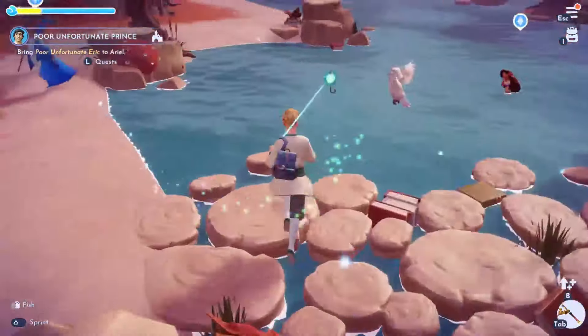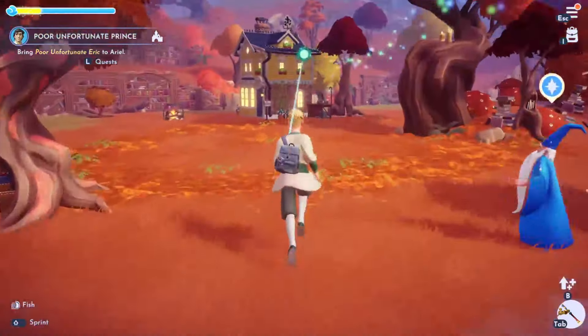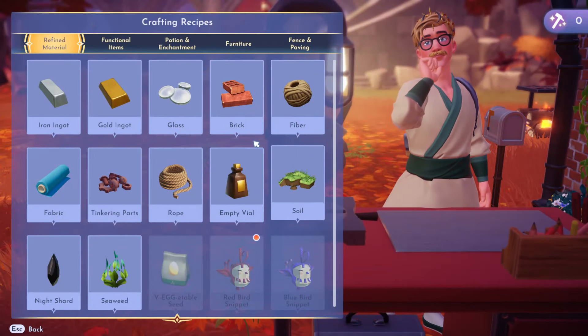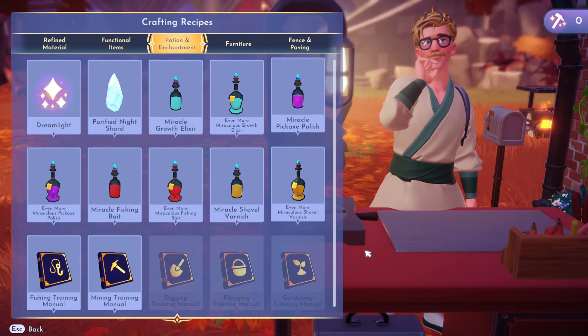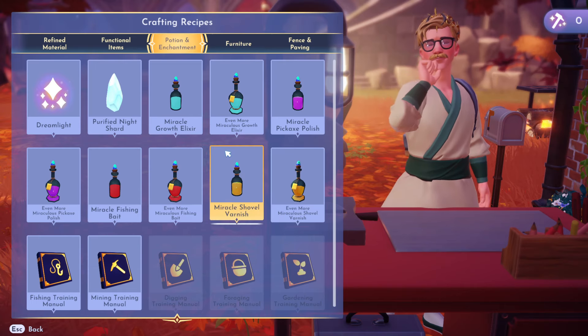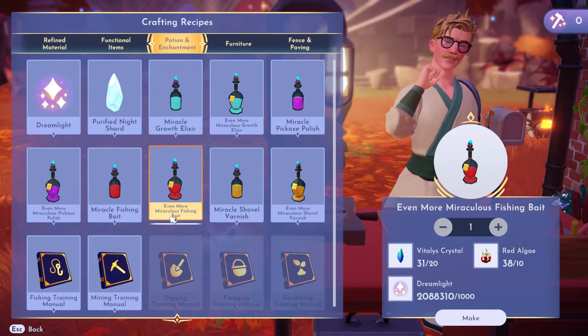There are quite a lot of fishing pools around here, but it is quite difficult to get an orange one. What I would recommend, if you've unlocked them — which you may have already done because it's done in the base game — go to Potions and Enchantments in your crafting table and have a look if you can make even more miraculous fishing bait.